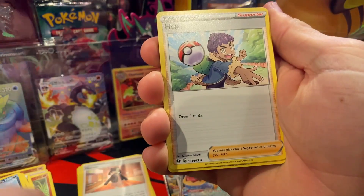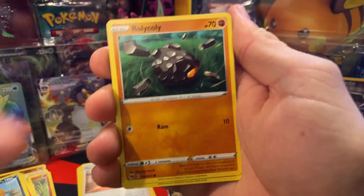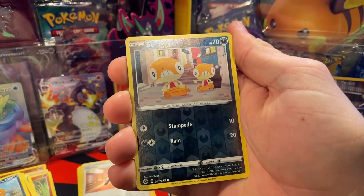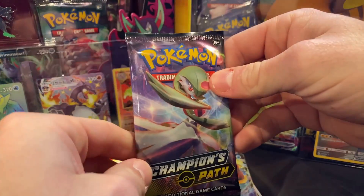I've opened a lot so they start to run together. Pack nine: Hop, Hatterene, Sonia, Kakuna, Rolycoly, Trubbish, Potion, Linoone, Scraggy, and then an Altaria holographic.